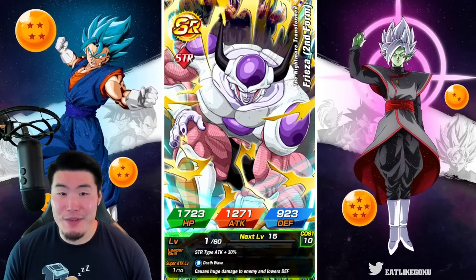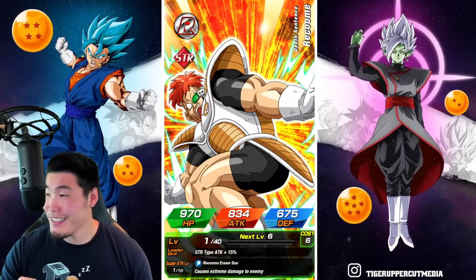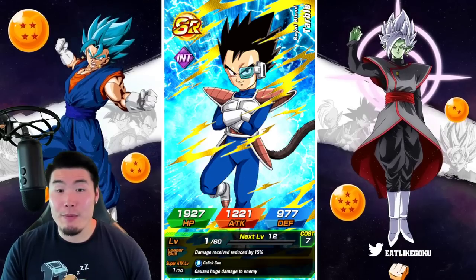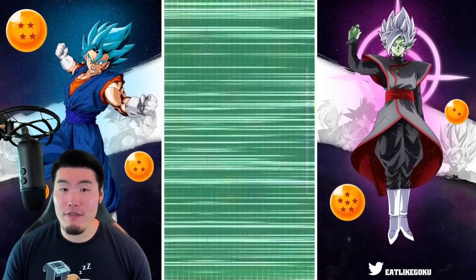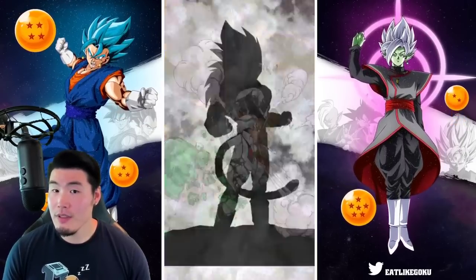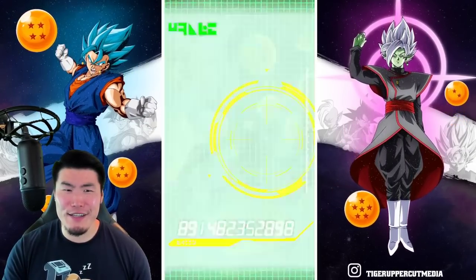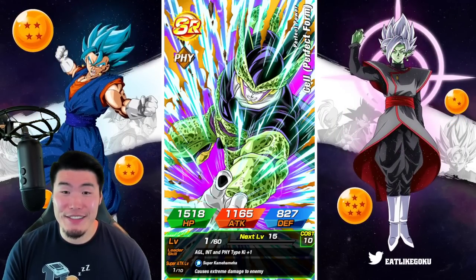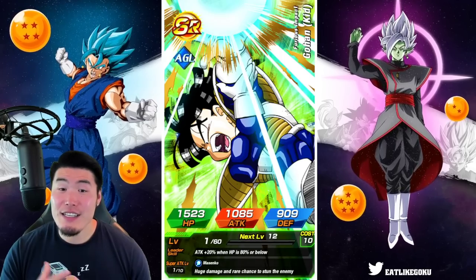Oh, a tech goal. Dude, these summons are actually insane. Like this multi right here has actually been insane. Now I haven't pulled a single unit that I actually need a dupe of. But if I were like a new player, for example, Super Saiyan 4 Vegeta — if I were a new player, this would be like a god tier multi right here. But once again, can't use these guys. That kind of sucks.